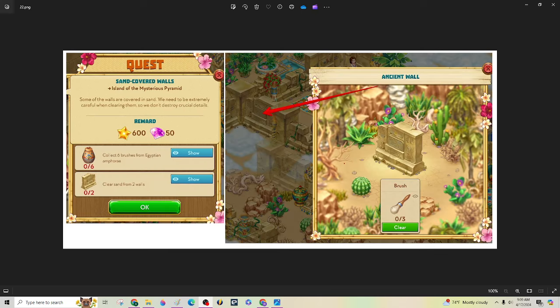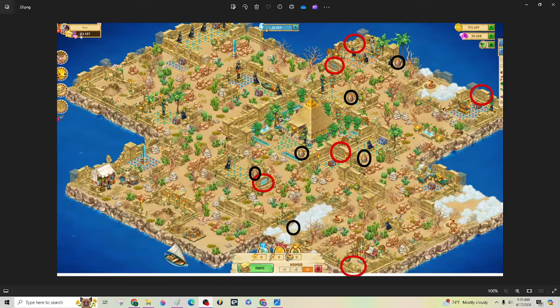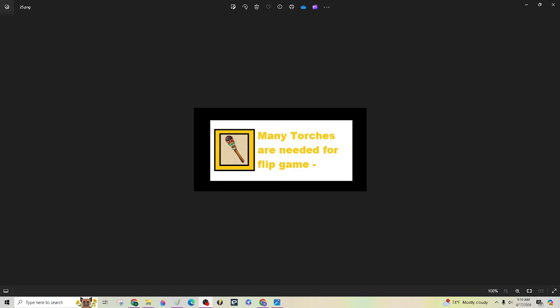Both of those walls will become flip game areas. The other two you're going to be collecting amphorae and brushes to clear off those walls. Here's the map with the walls circled in red — this one needs to be repaired, and this one needs to be repaired. Then you're going to need the amphorae and brushes to do these two here. And there they are circled, which you need to get to. Torches — lots of them.